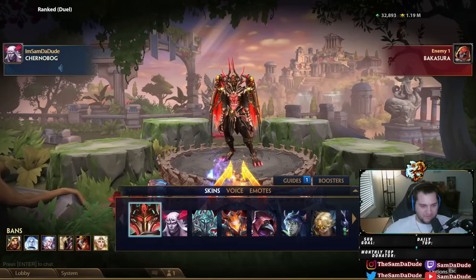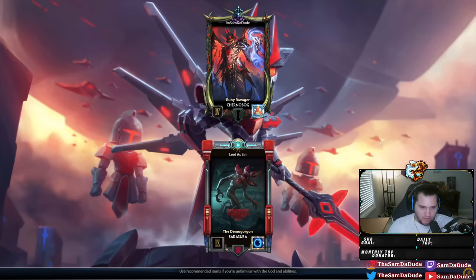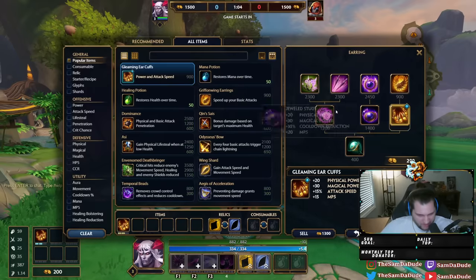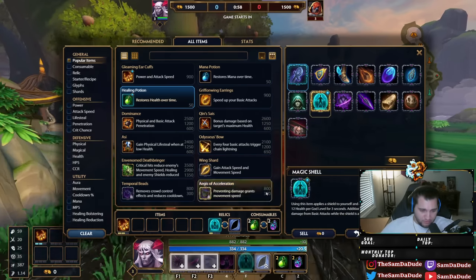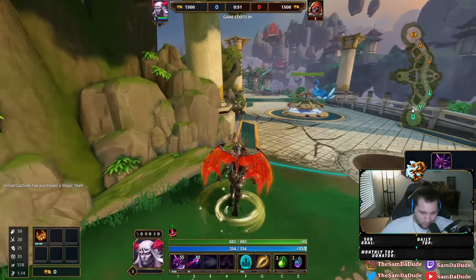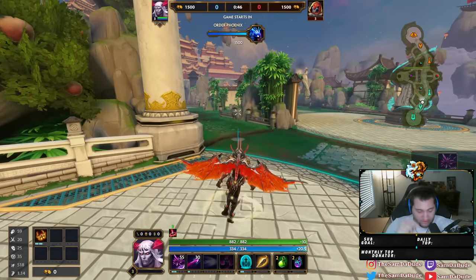Yo, what's going on? Today we're doing a ranked 1v1. I'm playing Chernobog because he got some changes that might help him. He's arguably one of the worst hunters in duel, but I think with these changes it might be a bit better. There's a lot to go through and I'm doing it off the top of my head, so if I miss something please don't be irritated with me.